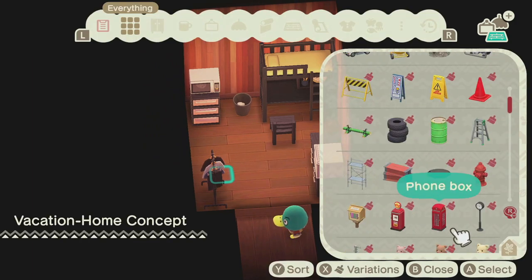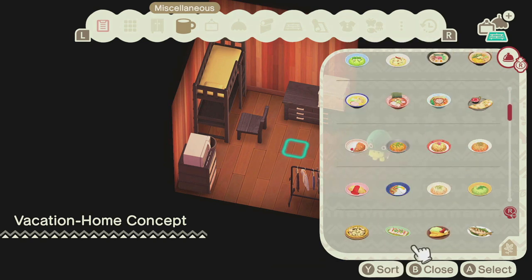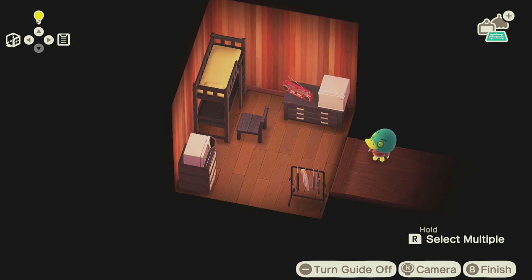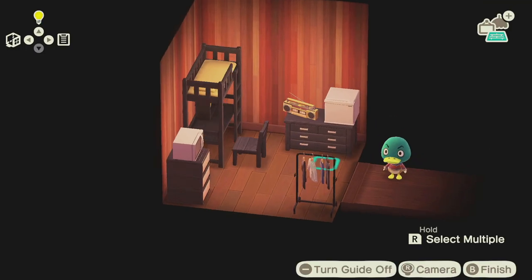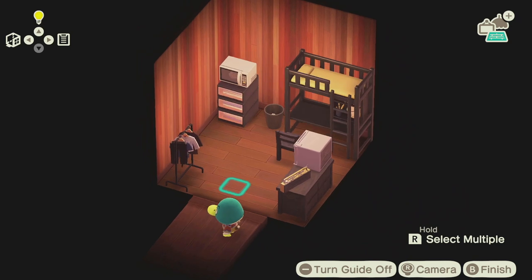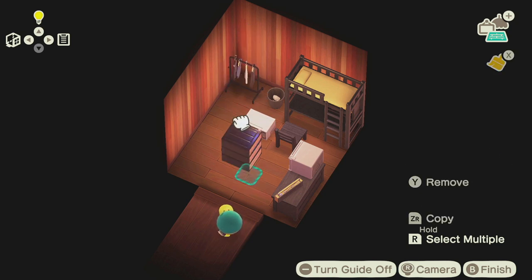I feel like he needs some sort of entertainment though. Let me give him a radio — something he can hear music on. I'm gonna switch the radio onto the mini fridge. The radio is always facing slightly to the left so I hate placing it on the left side — it has to be on the right side. I'm gonna move the clothing to this side and put it on the other wall.